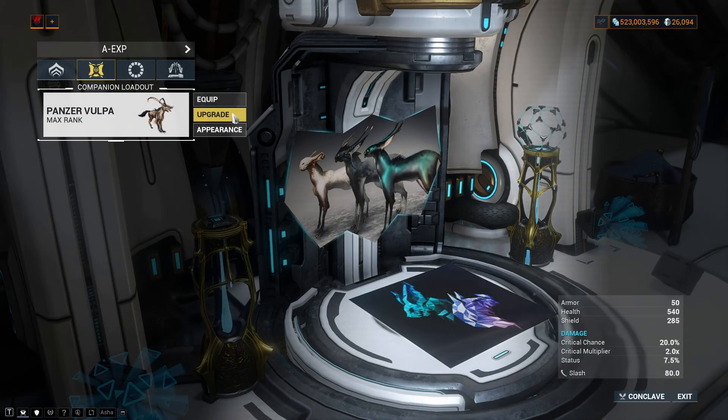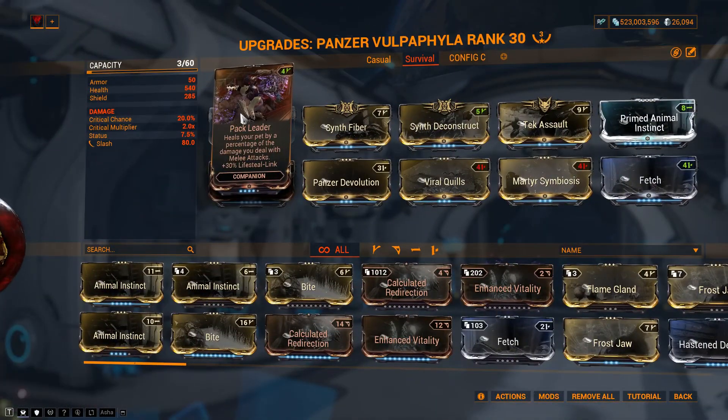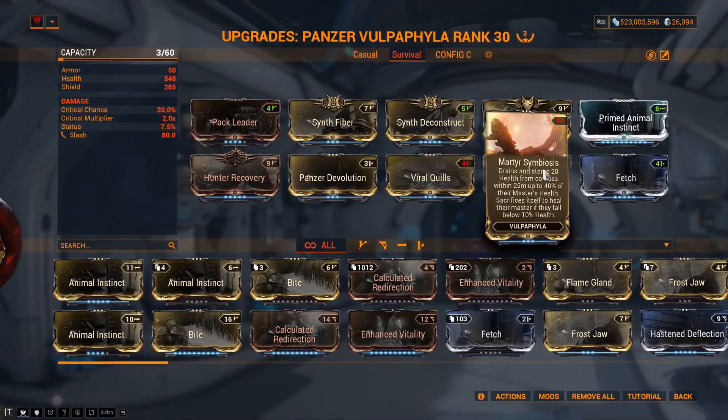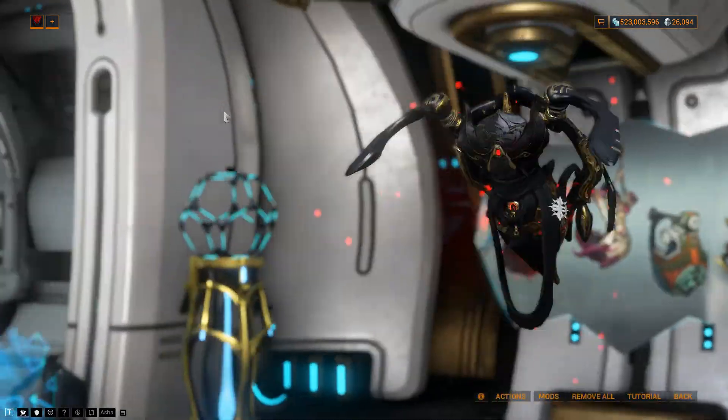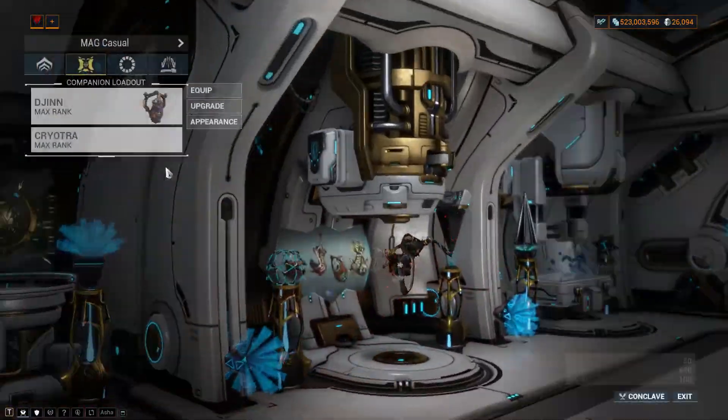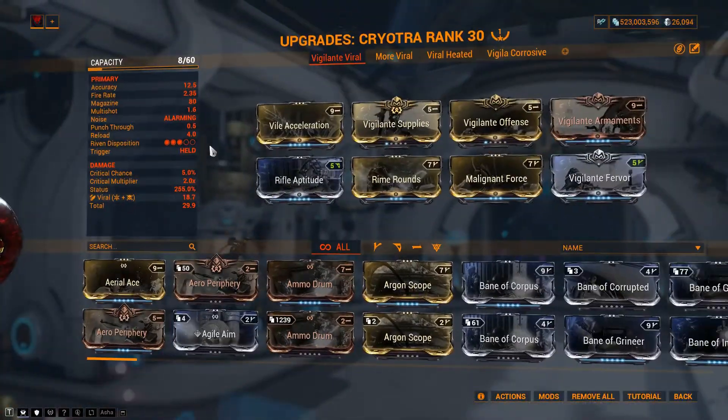The companion I'm using is mostly Panzer Vulpaphyla for spreading viral status effects across enemies and also for extra protection. The second choice is Smeeta Kavat if you plan to boost critical chance using Vigilante mod sets for primary weapons such as Phantasma.